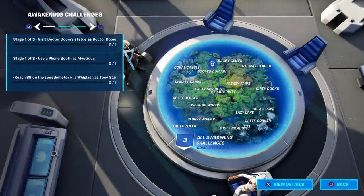Welcome to the Dr. Doom awakening challenges. As with all the battle pass skins, you have to do three challenges in order to unlock Dr. Doom's built-in emote, which is one of the best in the game. The first one is pretty easy — it says visit Dr. Doom's statue as Dr. Doom.